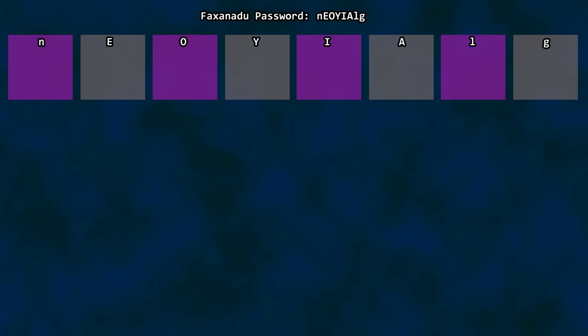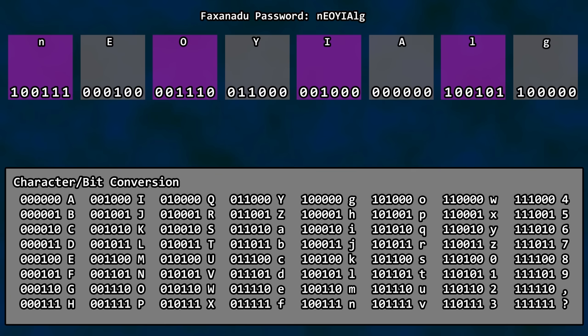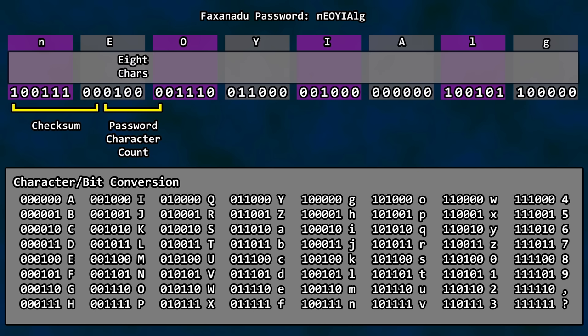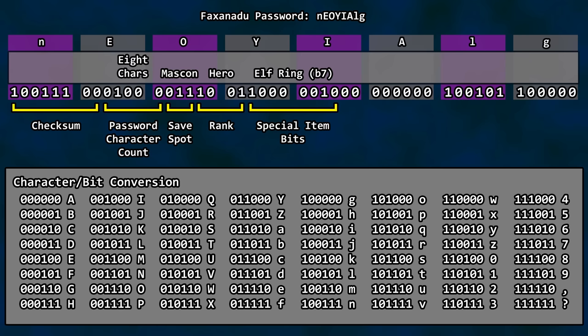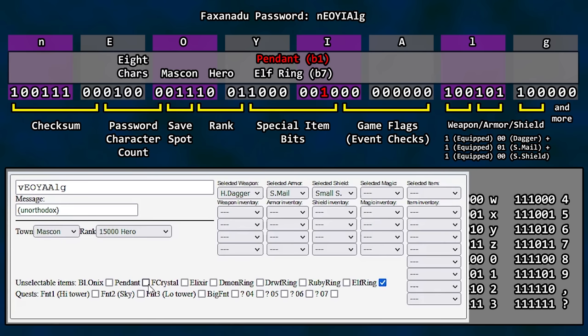Each character in the password is represented by six bits. Capital A is all zeros, capital B is one, capital C is one-zero, and so on. Taking a given character-based password and substituting the appropriate bits for the letters, your bit breakdown looks like this: an eight-bit checksum, a five-bit character count indicating the number of characters in the password, three bits indicating where the player saved, four bits for rank such as hero, and eight bits for special items acquired in the game — and this is where the Pendant indicator resides. After that come flags for various places or events, equipped weapons and armor, inventory, and so on. Toggling the Pendant checkbox causes the first and fifth characters to change, because we are flipping the Pendant bit within that fifth character and the checksum must compensate.